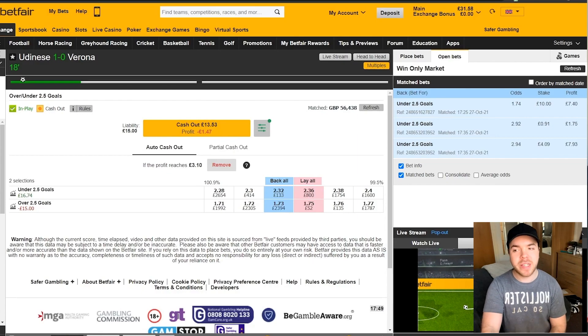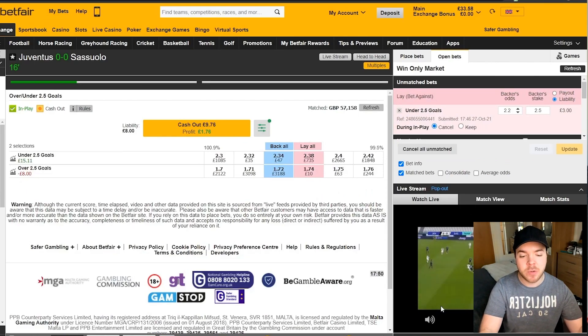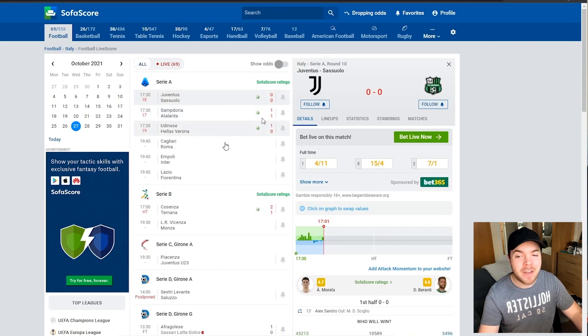Around the 20th minute, Udinese-Verona was down to only a £1.47 loss. You can see how beneficial that loss-retention strategy is when you know when to use it properly. An early goal can kick off a game and get everyone scoring — like the Atalanta one, which was already 1-1 at this point — but it can also do the complete opposite and have both teams sit back. With the Juventus-Sassuolo game, we were at £1.76 worth of profit and I was thinking I need to start slowly getting my stake out. I took out £2 of the original stake and was planning to get a bit more out as well.